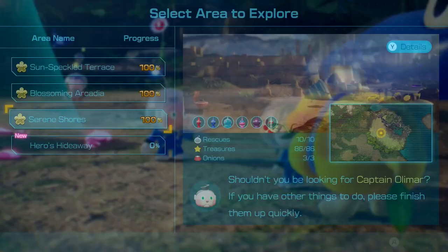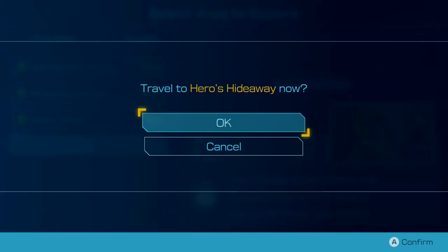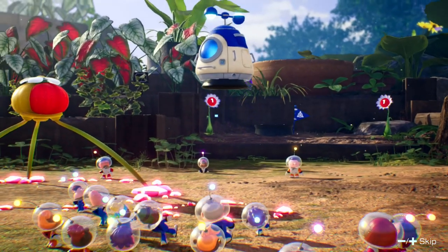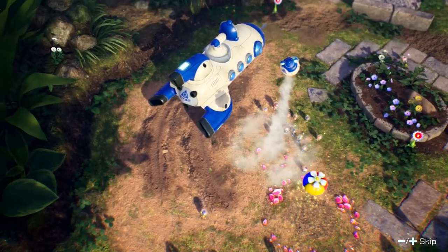Which area would you like to explore? We've already fully completed the first three areas, so let's try area number 4 - Heroes Hideaway. There's a significant chance that Captain Almar is here, so keep an eye out for him as you explore. Let's head to what might be our final area in the game - Heroes Hideaway! This might be the most difficult adventure yet, but I'm up to the task because we have a captain to save!